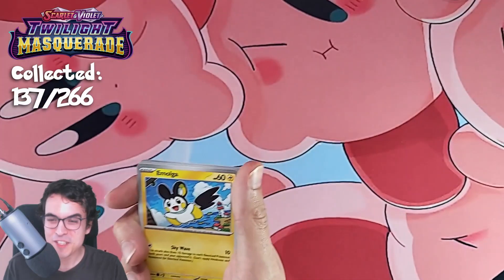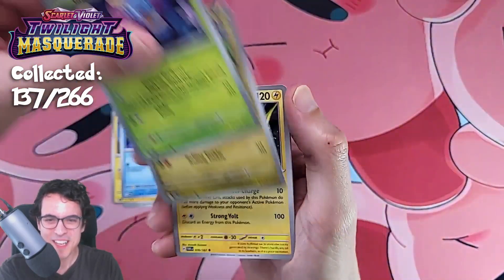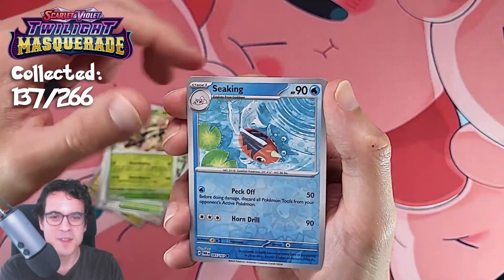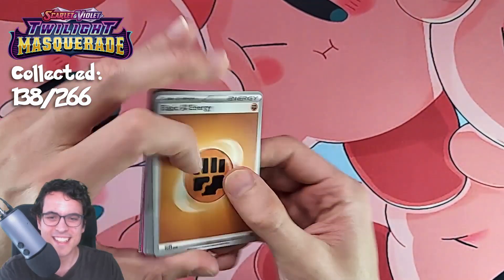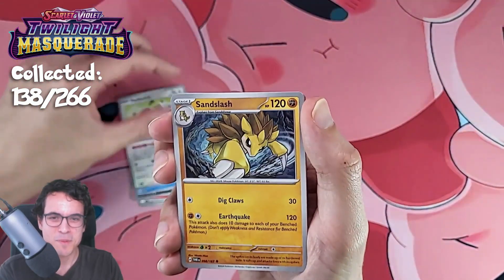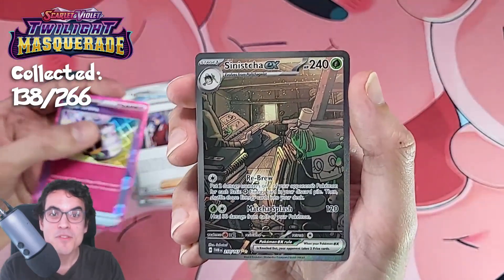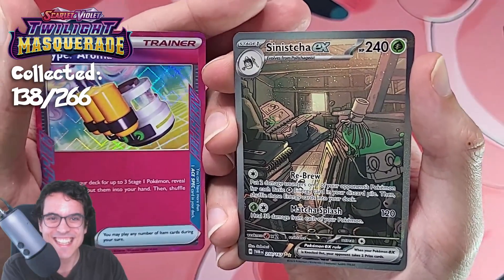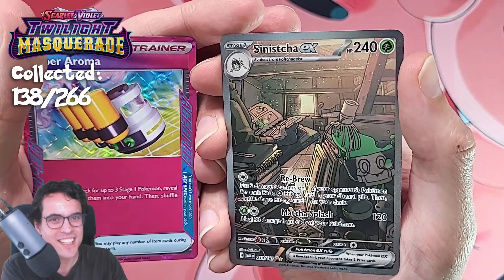So that's two packs in a row with nothing. Is there anything in this three-pack blister? Lawatrol, Community Center, Rillaboom, Seeking, and a Frostlass — still nothing. I was about to do the pack trick for Sword and Shield with the four cards, but I stopped myself and did just one in time. What do we have in this one? Hyper Roma, an A-spec. We've got a Sinistea EX — a Special Illustration. Very, very good. A Double Banger Pack — very nice. I love these Double Banger Packs.